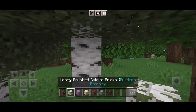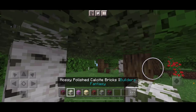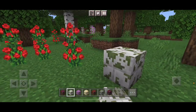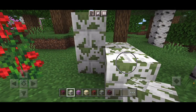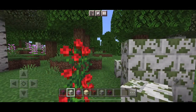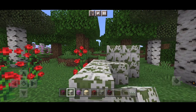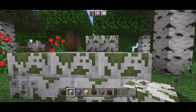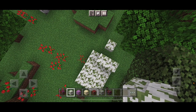Next up we have the Mossy Polished Calcite Bricks. Let's place it right here. Whoa, this design looks cool. Awesome. Let's build it on this way a bit. Yo, check it out. That's really cool.